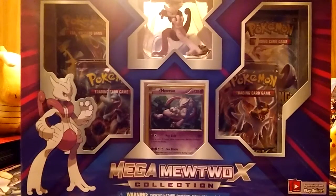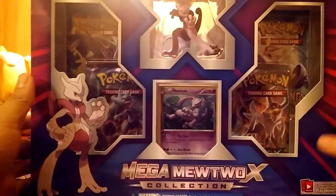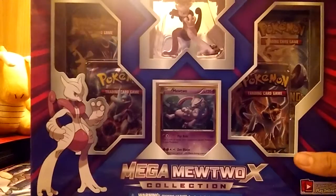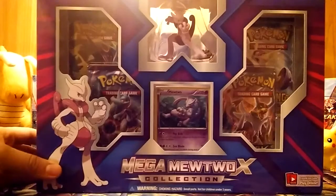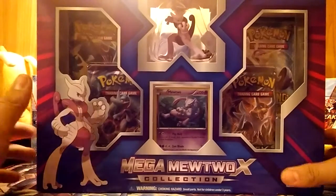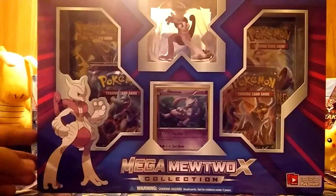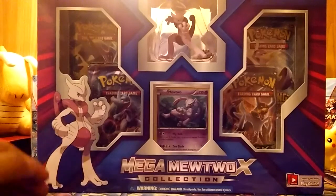Hey YouTube, Minter Derps here back with another video. Today I'm bringing you guys a Mega Mewtwo X collection box. There are two of these boxes — an X and a Y. Breakthrough split them up and milked this set with a bunch of Mewtwo. This box comes with four booster packs, a promo, and a figurine — two Breakthroughs, an Ancient Origins, and a Roaring Skies.